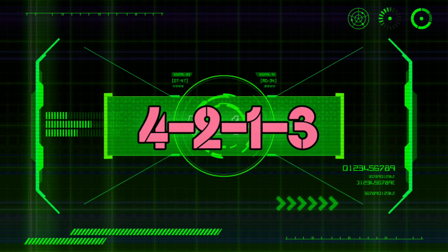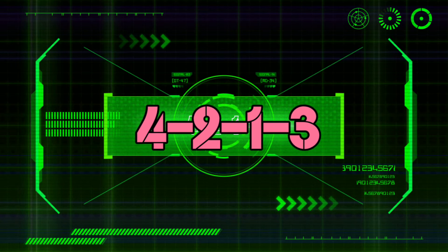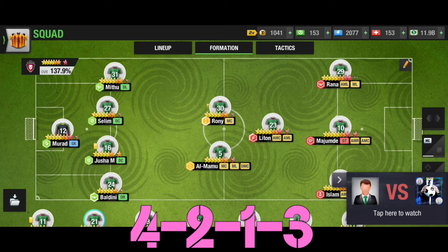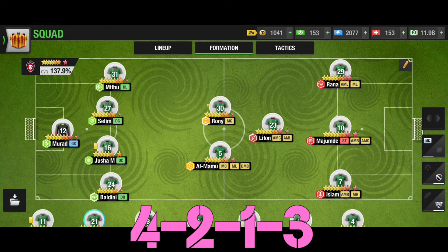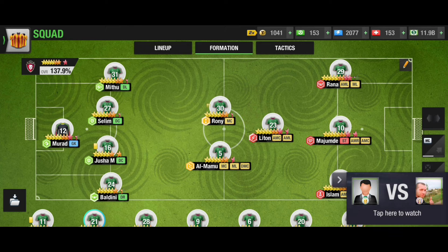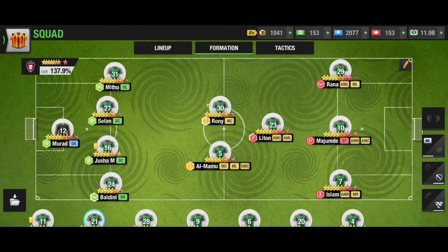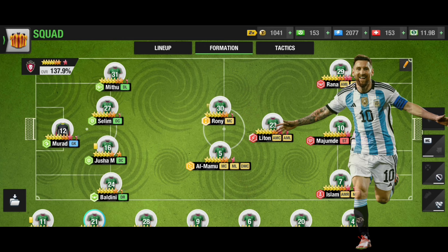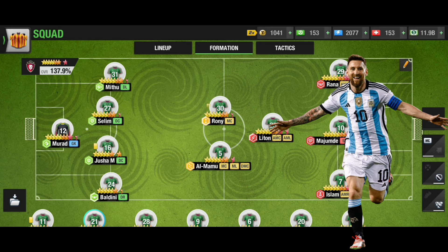The number 1 formation is the one I'm currently using and getting huge success with — the 4-2-1-3. It is the best formation for both money users and non-money users. For non-money users especially this is the best choice; overall it's the top formation this season. It features four balanced defenders, two MCs, one AMC who also works as a midfielder, and three attackers.